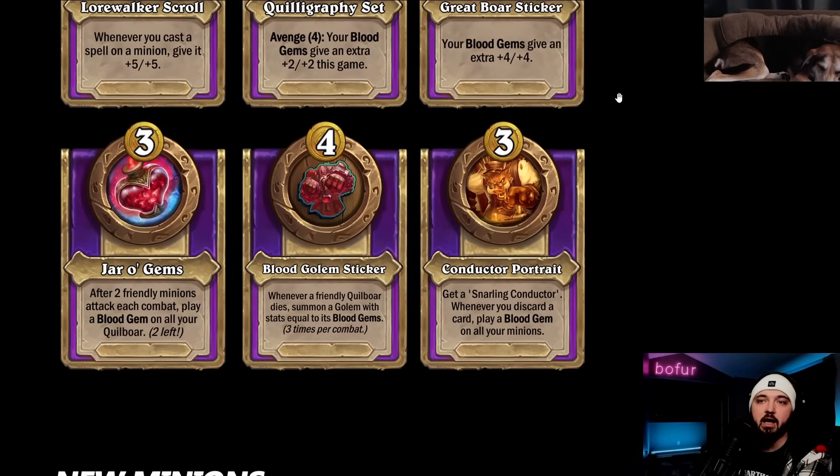Jar O' Gems: after two friendly minions attack each combat, play a blood gem on all your Quillboar. Basically passive Bristleblock value - kind of insane with the right board state. Nothing that happens in combat is permanent scaling, but if you have a Tough Tusk reset-type board, your minions getting blood gems rained on them twice is potentially resets for Tough Tusk. It's limited to two triggers so you can't just keep farming little minions all day, but resets for Tough Tusk is pretty good.